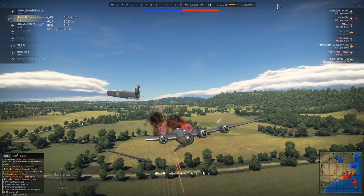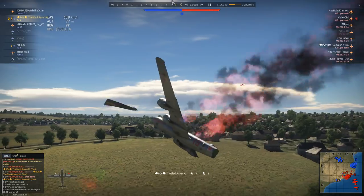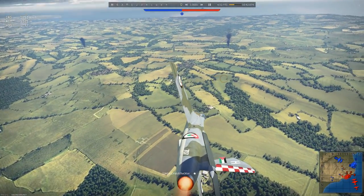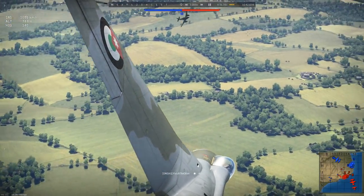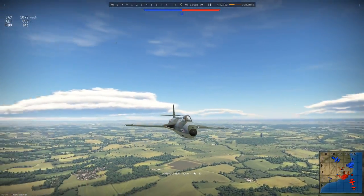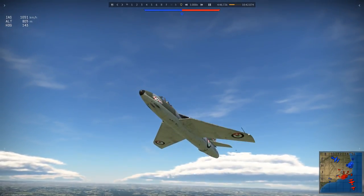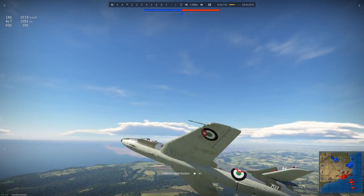That's not looking good at all, and there goes another one of Patch's teammates. Patch, you're going to have to start killing things. There's an ME 262 down there who looks like a suitable candidate, but he's well aware of a Hawker Hunter closing in on him — and maybe not today. Once again, Patch isn't stupid enough to try a low-altitude turning and burning dogfight in the Hawker Hunter, because that's just not what this thing is for.